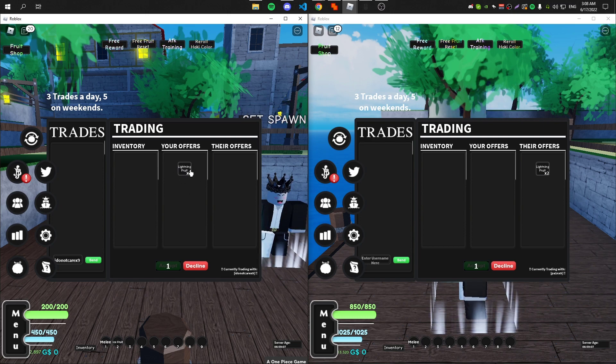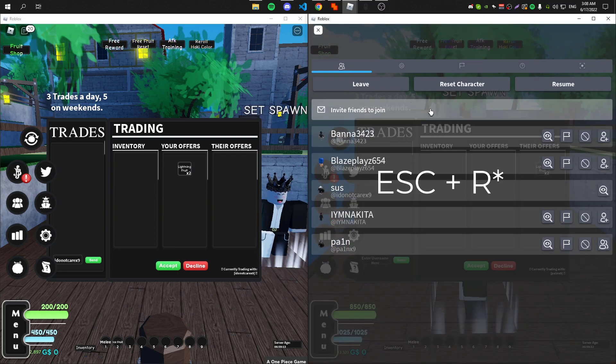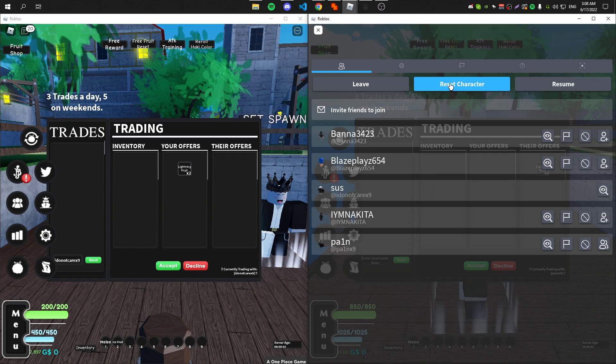As you can see, I want to dupe two lightning fruits. What you do now is go to your alt, press Alt+R or just click on reset character, and stay on the screen that says 'Are you sure you want to reset your character?' On this screen, hover your mouse over the decline button.